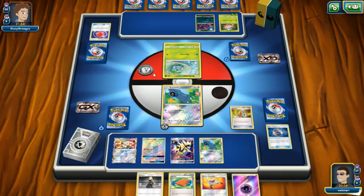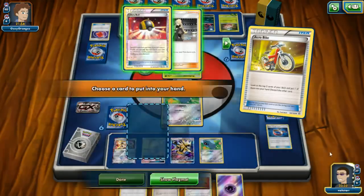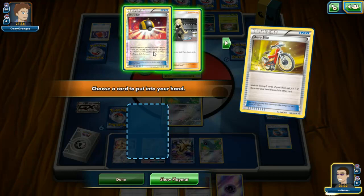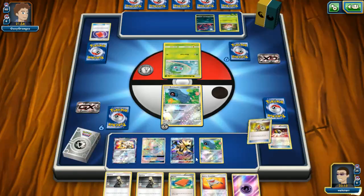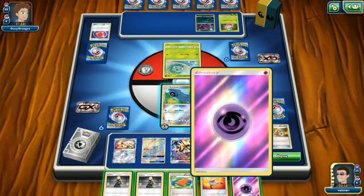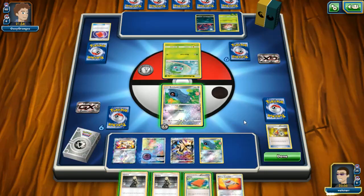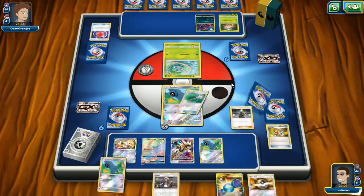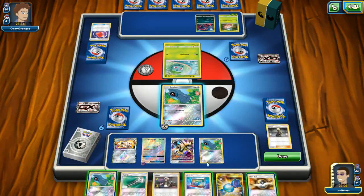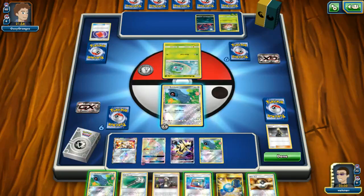Let's chuck you down. I guess we take the Cynthia here, we don't need the Ultra Ball, let it go away. Attach Psychic energy just in case, then Cynthia. We drew our Rare Candy but didn't draw a Metagross.